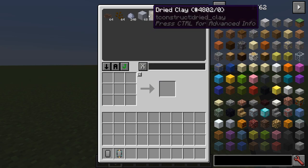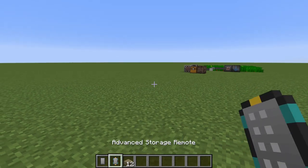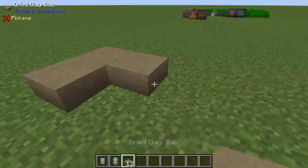You may be wondering what the trade-offs are for this early game, no RF storage network. Besides not having internal storage, Simple Storage Network has no auto crafting system and has the unfortunate acronym of SSN.